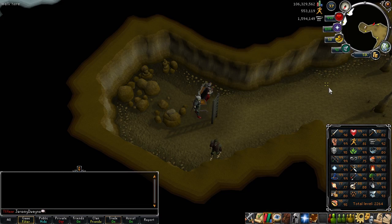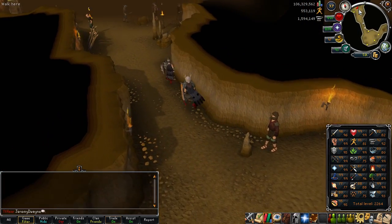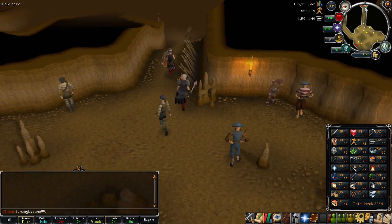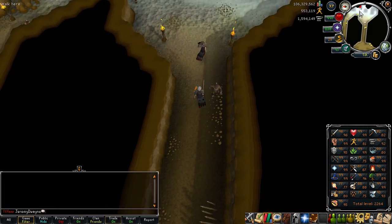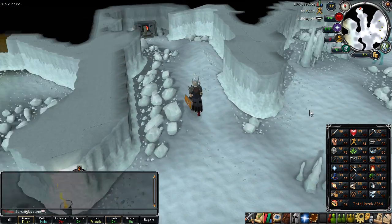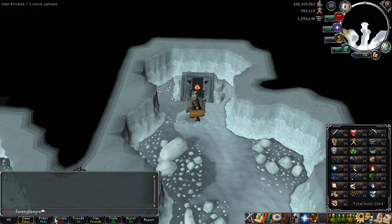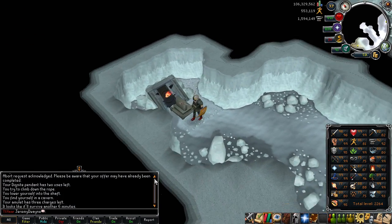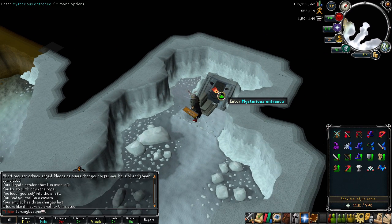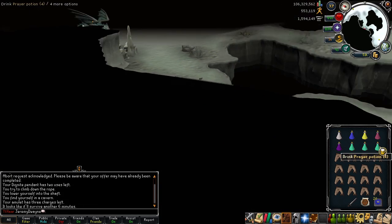To do frost dragons you need 85 dungeoneering to access the Asgarnian dungeon. This is pretty much one of the highest things you can unlock with dungeoneering, other than in-floor content. Definitely worth doing. There's someone's gravestone here — it shows six minutes, which I think is a five-minute grave so they already looted it. We'll keep an eye on the clock and go in. Normally I'd recommend having a cannon, but we're short on funds so we make do.